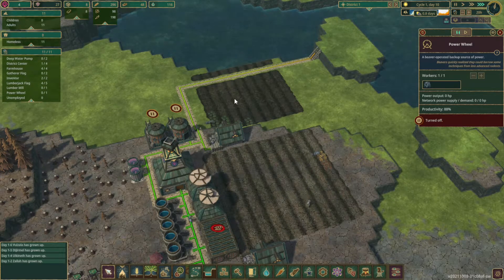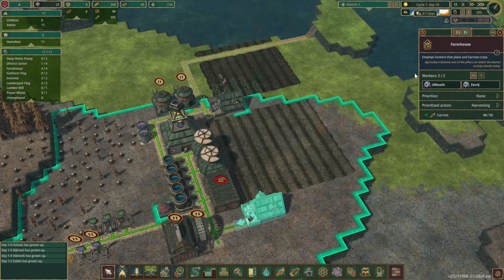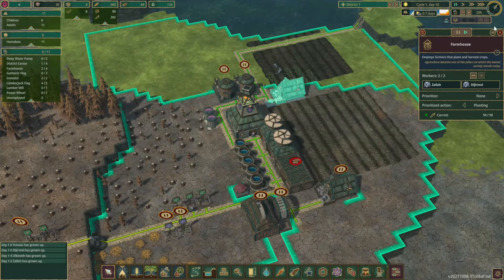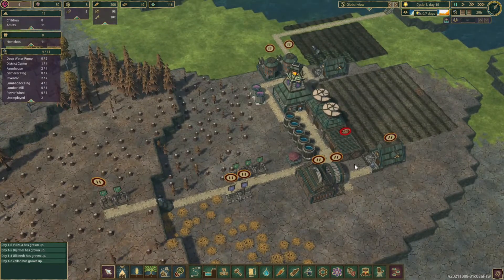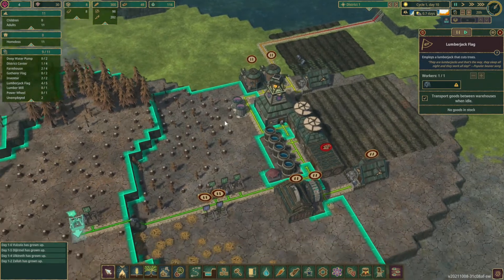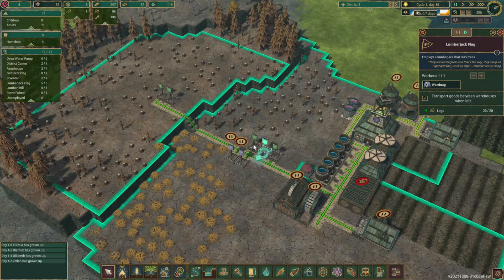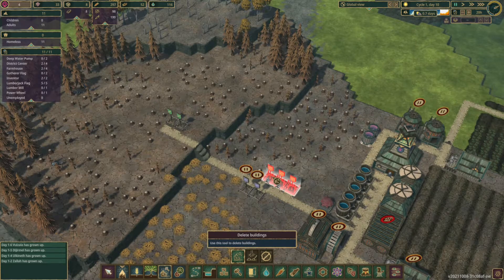We'll keep this planting. We can pause this and switch this just to planting to get this done before the end of the drought. As soon as the drought ends, this will be up and going. We gain two people — let's place one in the lumberjack and one spare person into the actual district center. That will hopefully maintain a little bit of building quicker. It looks like these beavers don't have anything within range so let's go ahead and delete them out and move them a little bit further down.